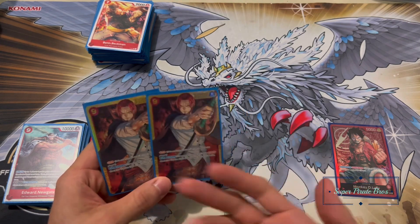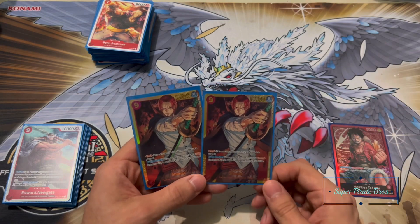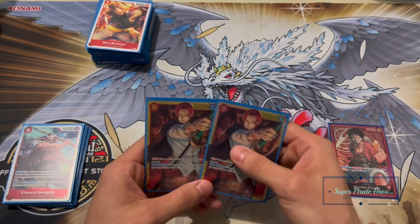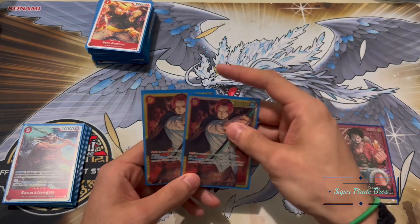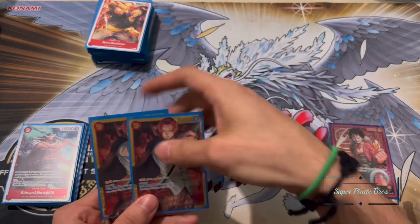Next up I have two of Shanks — the nine-cost rushing guy. He's not searchable by Nami so I just put him at two, because one will probably go to the bottom of the deck from the searching Nami effect. One is a nice little scare for your opponent at the end — during end game they won't see it coming. He's the strongest rusher you've got.